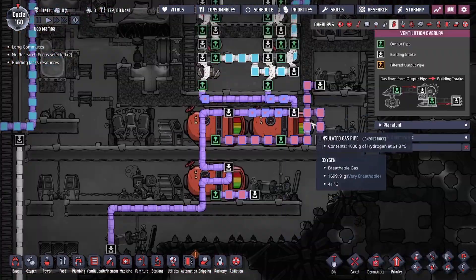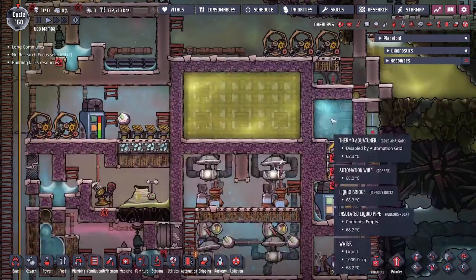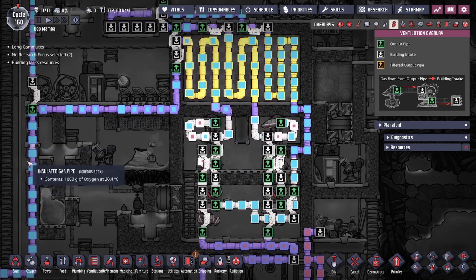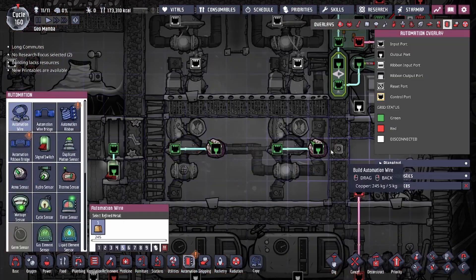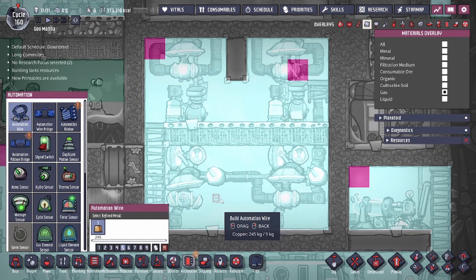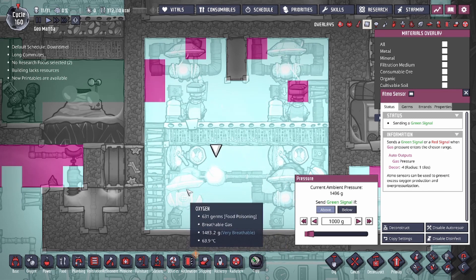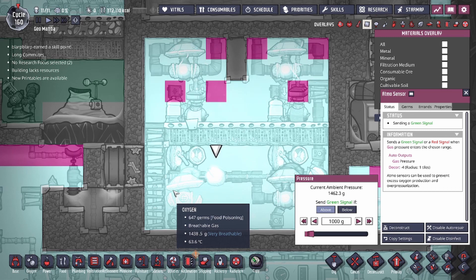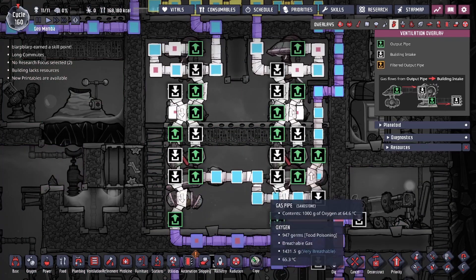After filtering, we have our oxygen coming out at around 67 degrees — pretty hot — so we run that through a radiator box. In my SPOM design I'm utilizing the overflow hydrogen to power an aqua tuner, and we also have some hamster wheels if we need a little extra power. For automation, the bottom sensors don't have a filter because hydrogen is the lightest gas and will never reach the bottom. We guarantee this by not turning on the pumps unless gas pressure is above 1000 grams, preventing over-pumping that could drag hydrogen downward.